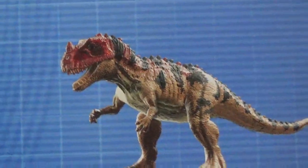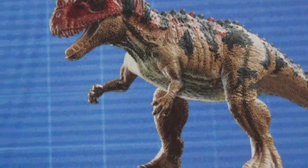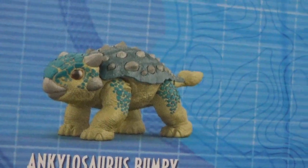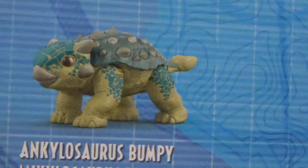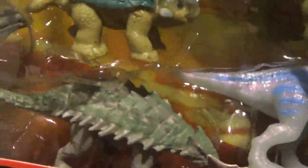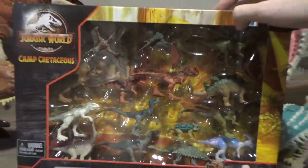That Pteranodon - oh my god, it's so cool. Ceratosaurus is looking much better; the facial details are really enhanced. Same with the ribs and the skin. There's Bumpy, which is basically just the attack pack figure copied and pasted on there - looks nothing like the miniature. And for some reason, we've got the brown Ankylosaurus featured on the back, which is odd, because we've got the green one in here. There's also a 10-pack - I wonder what's in that one. I know there's an exclusive Triceratops in that one, so maybe I'll track it down someday.